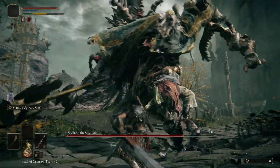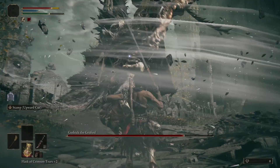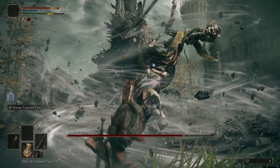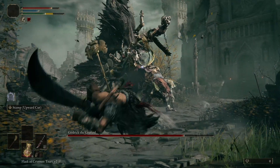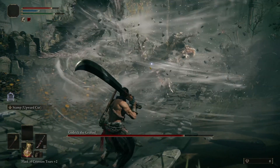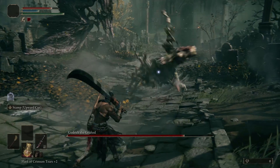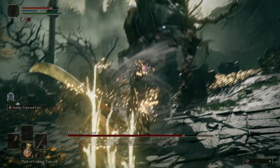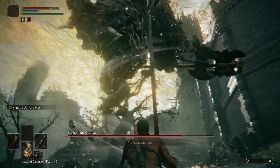Step 6. Avoid greed. You might be hitless and feeling good and think, why not give him an extra smack for good measure. That's when the boss whips out his aerial AOE with no charge time. Luckily the first whirlwind doesn't do too much damage, but you should be hightailing it out of there. This is actually one of my favorite attacks — it has a big dancey wind up followed by a heavy smash. To summarize: two axe swinging whirlwinds, followed by a whirlwind stomp, then he starts rolling towards you while punching in between rolls.